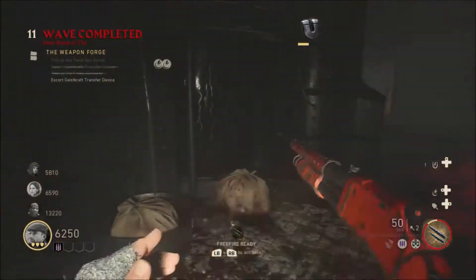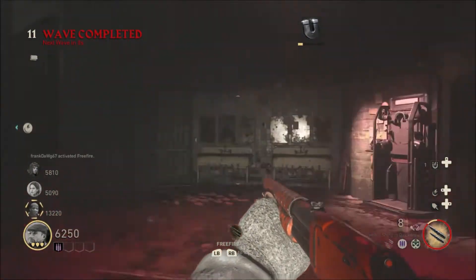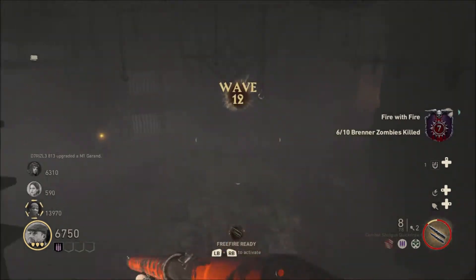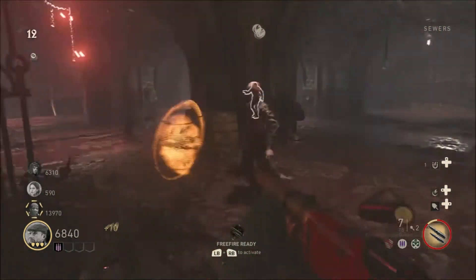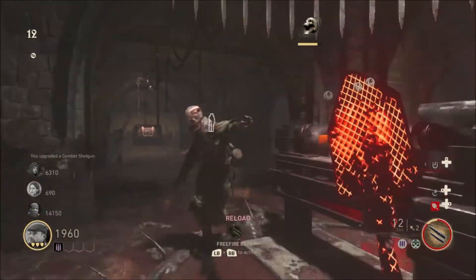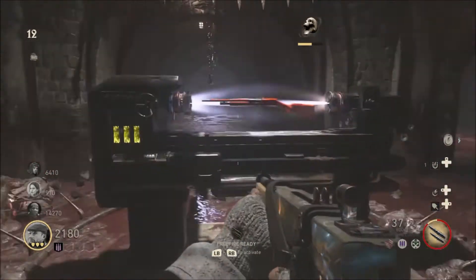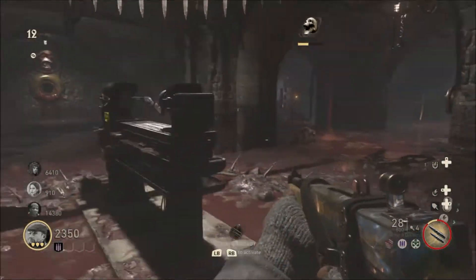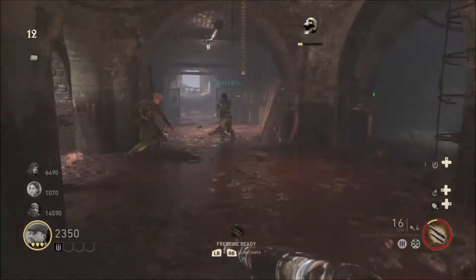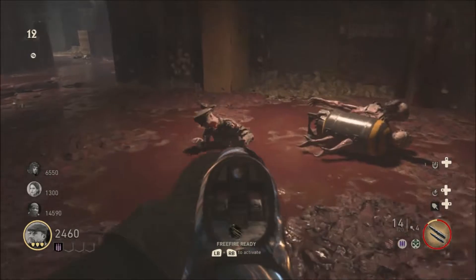I'm contemplating whether to upgrade my weapon or not. The combat shotgun is level 11, but there's a chance I can make it back to my teammates beforehand, so I'm going to give it a go. Insta kill, let's have that. It's going to be no problem now. Let's get this combat shotgun upgraded. Let's have a little bash at this now with the combat shotgun upgraded plus my damage perk on top of that. It's going to get messy.